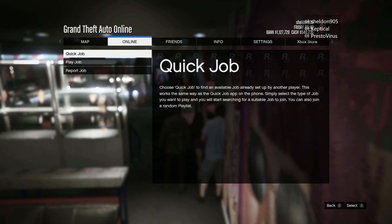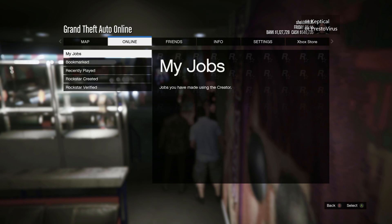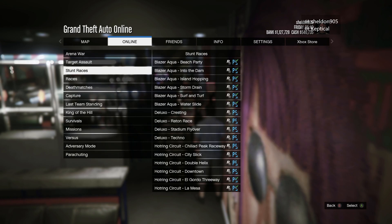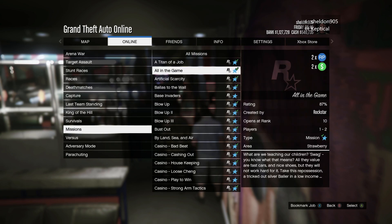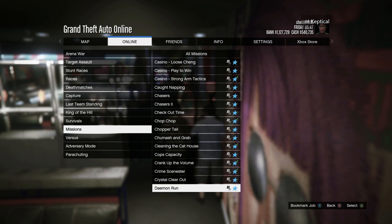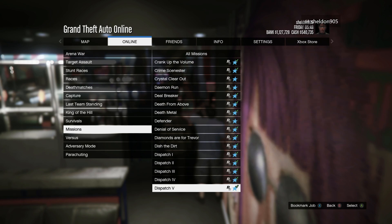For this method, you're going to want to press Start, then go to Jobs, go to Online, then go to Jobs, and then go to Missions. Most missions are double money and double rep right now, so you guys can make a lot of money completing these missions.